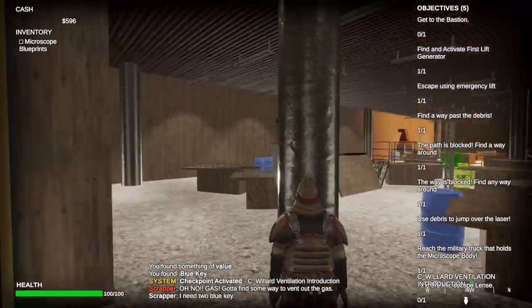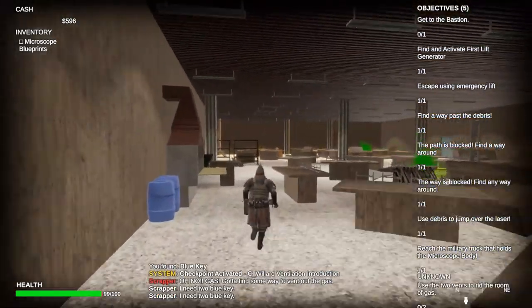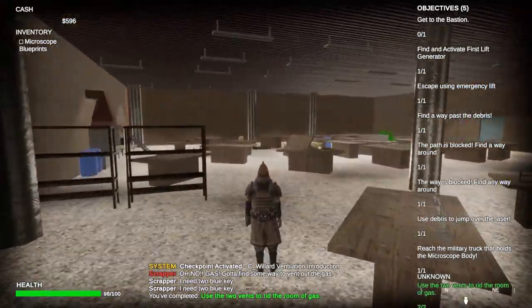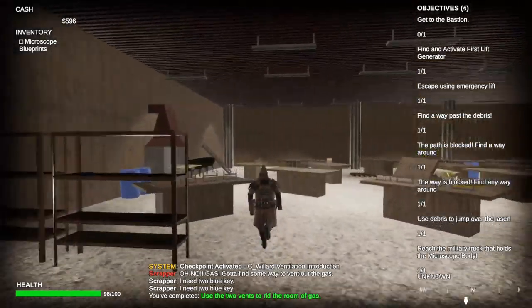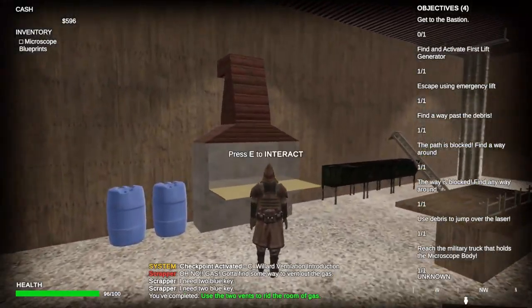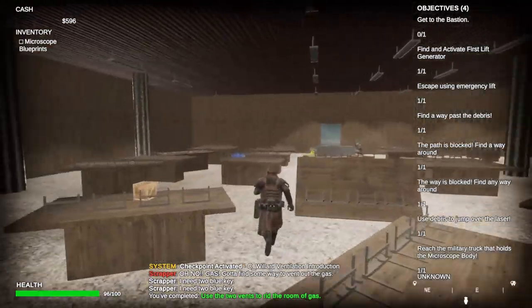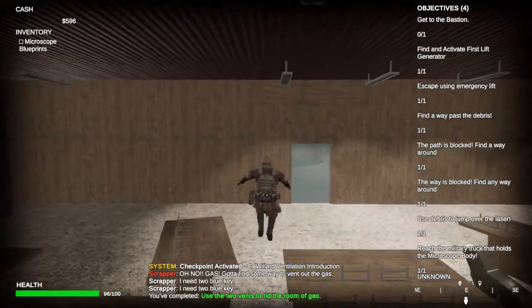In this new area, there is a new mechanic: toxic waste. In order to get rid of this toxic waste, you have to go through this ventilation system, turn on the vent, and it will neutralize the toxic waste and allow you to continue without being damaged. You've got another vent that you have to turn on to filter this toxic waste as well.